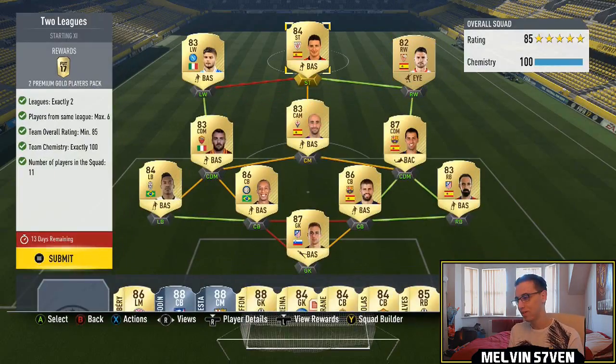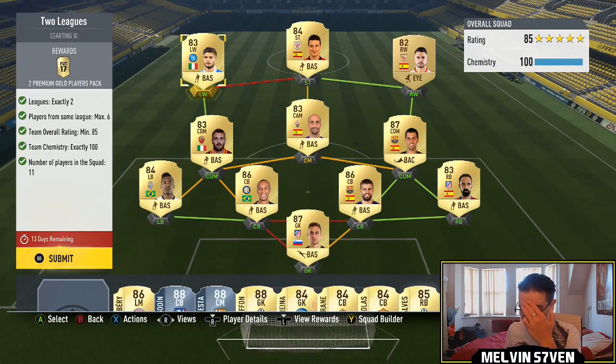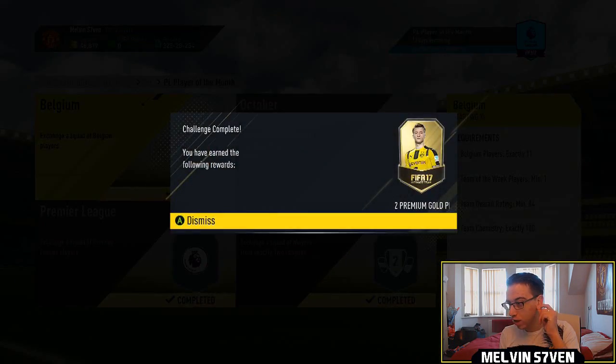Vitolo I bought for 3.6k. Adaris, Mertens. This team's going to cost you like 50-60k depending how much you want that Hazard. You are getting some really good pack rewards as well, but it's just absolutely ludicrous what you actually have to do.